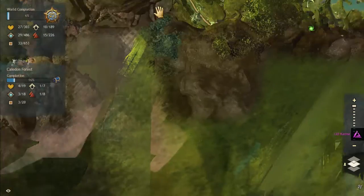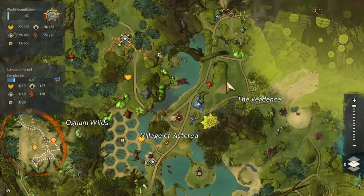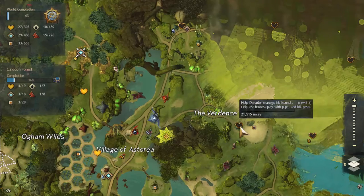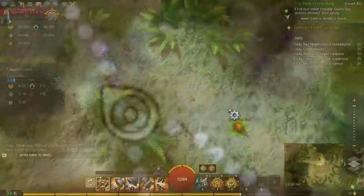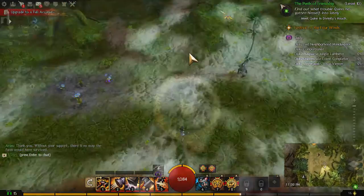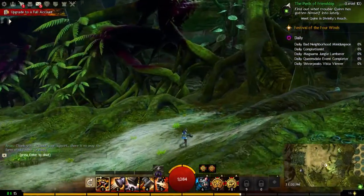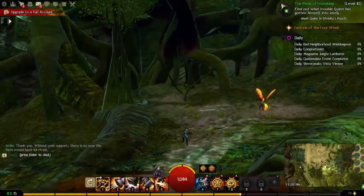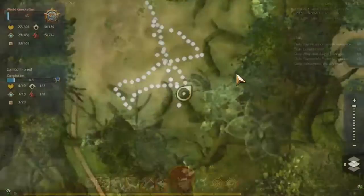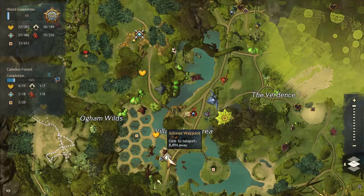All the quests in this level 15 area are done. We want to run east but can't easily navigate there, so we decide to just teleport — taking the teleporter for 10 copper rather than worrying about the path.